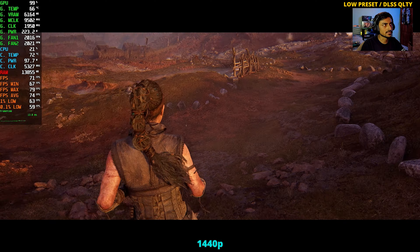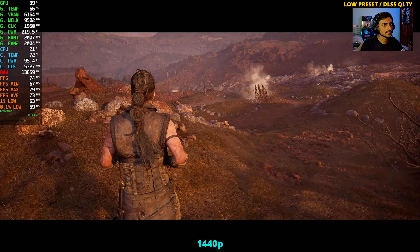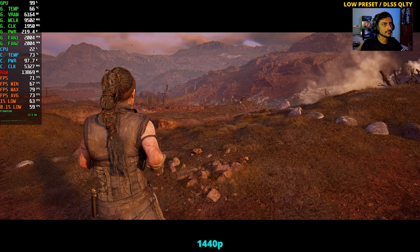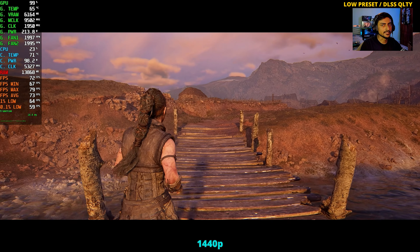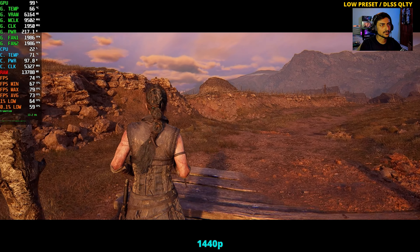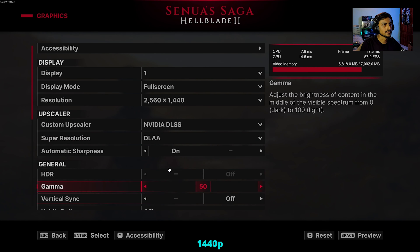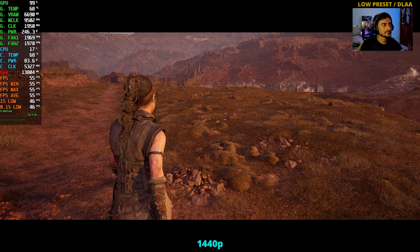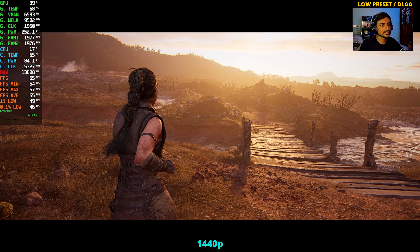With low preset and DLSS Quality I don't think we're going to drop below 60 that often. It's very smooth — above 70 FPS averaging. This is the second chapter of the game, I've only played the first one. I didn't really want to benchmark on that first chapter — it wasn't worth it. Maybe I should try just low settings without DLSS, so DLAA on low — we'll lose around 10-12 FPS there but get a better overall image.